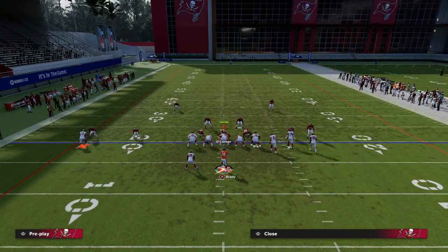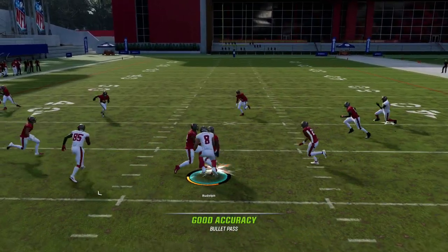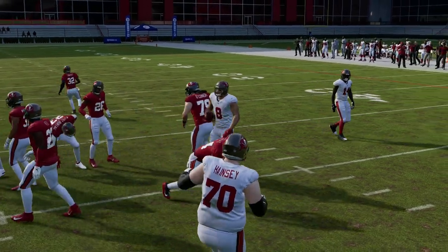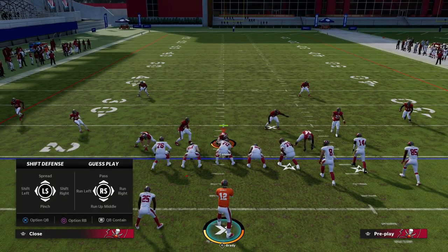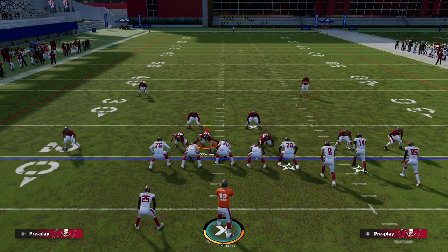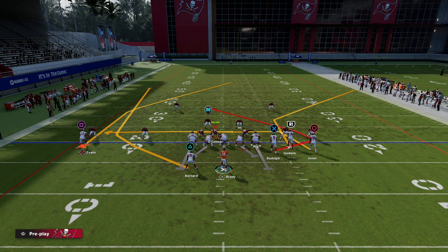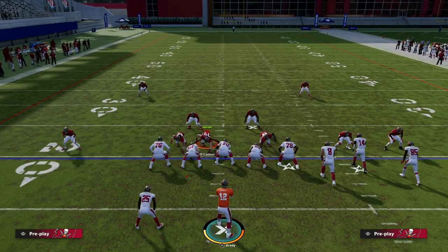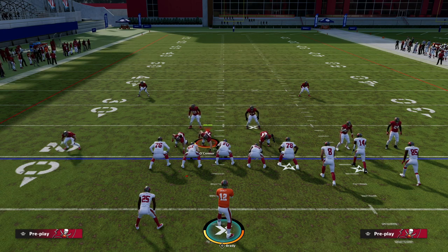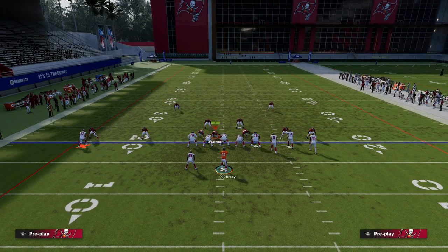Cover 4 is probably the best way to defend Bunch Trail in my opinion, but we have a nice trail route with a snap read against it as well. We break this down in insane detail - about 30 minutes on just this play alone - and then build the whole scheme off of it. We show you how to use other plays in the playbook to bomb Cover 4 for one-play touchdowns. We can bomb every coverage - Cover 4, Cover 3, Cover 2 - and beat man coverage consistently. We also have max protect concepts that are really effective.